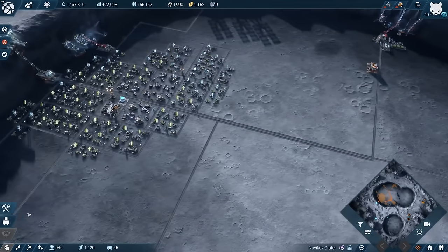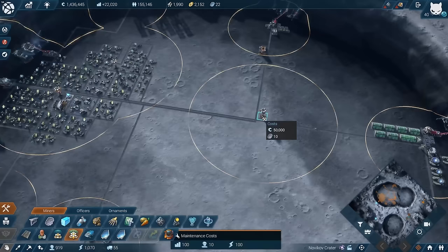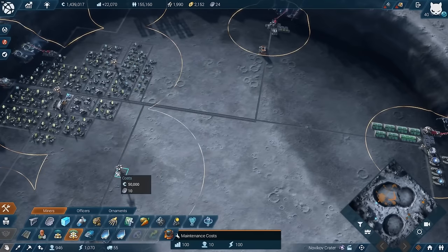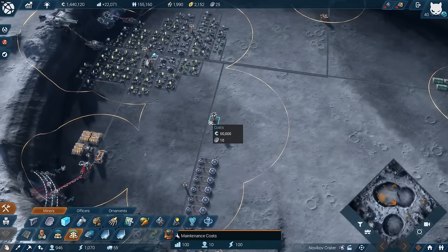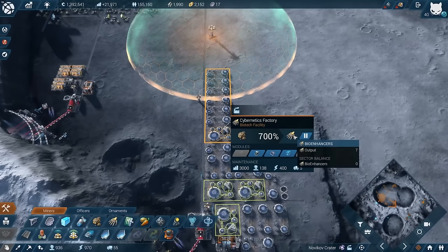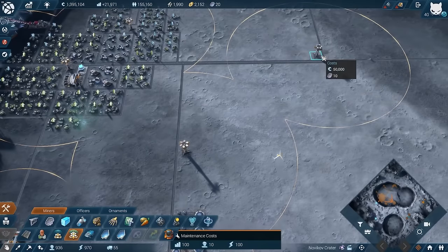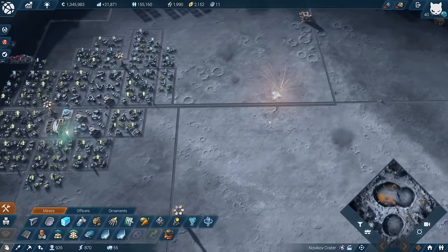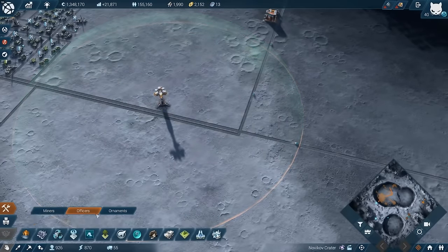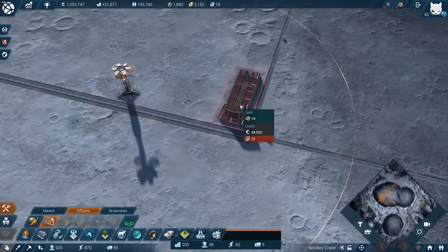We haven't built the lunar lunch production yet, so I need to go build that. We are at 300 offices. I could merge them a bit better - one over there and one down in this area. We already have our bio enhancers production here, so I'm not going to add something new there. I'd like to have another large protector just here, so this whole area is now connected with those large protectors, making it possible to have the lunar lunch factories over there.